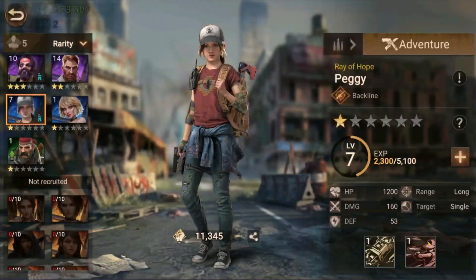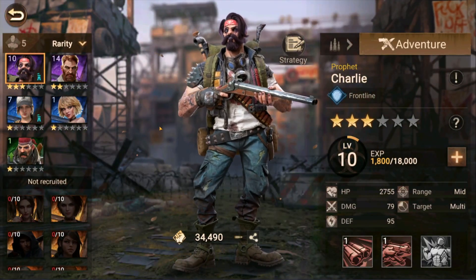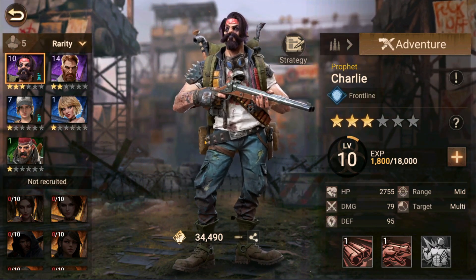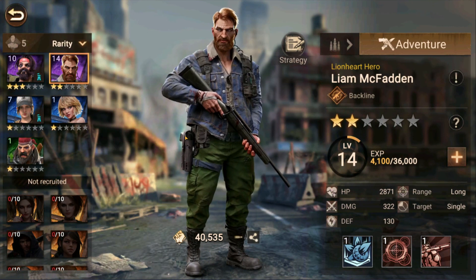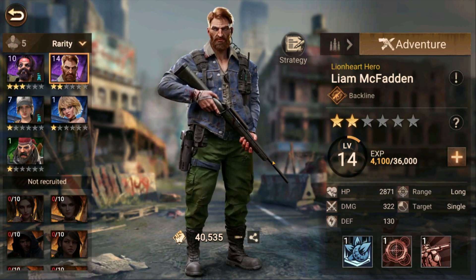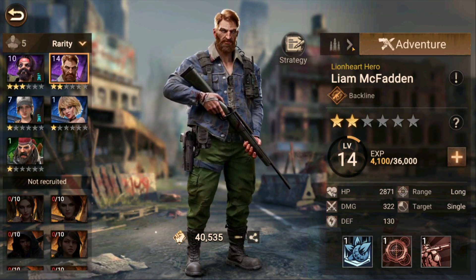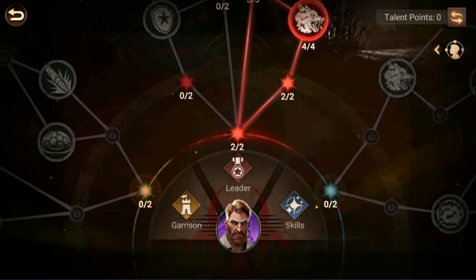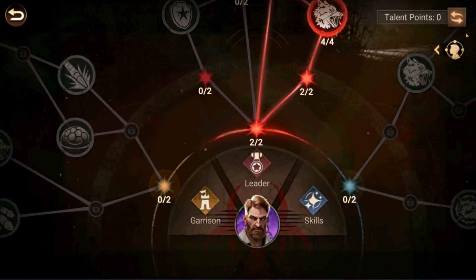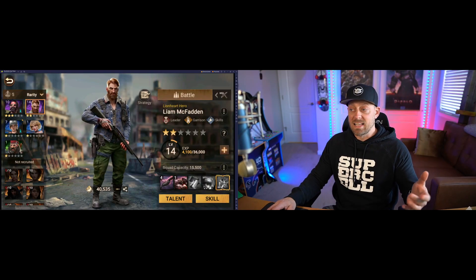I'm going to start out by showing you some of the heroes I've unlocked. We've gotten some upgrades done already. We have Charlie — he's a shotgun guy, he has a nice big shotgun. We have Liam McFadden, a really nice long-range guy. You can upgrade their stars, upgrade their skills, and switch over to unlock their talent trees, which I've been dabbling in. I can also reset things if I don't like how I set them up.